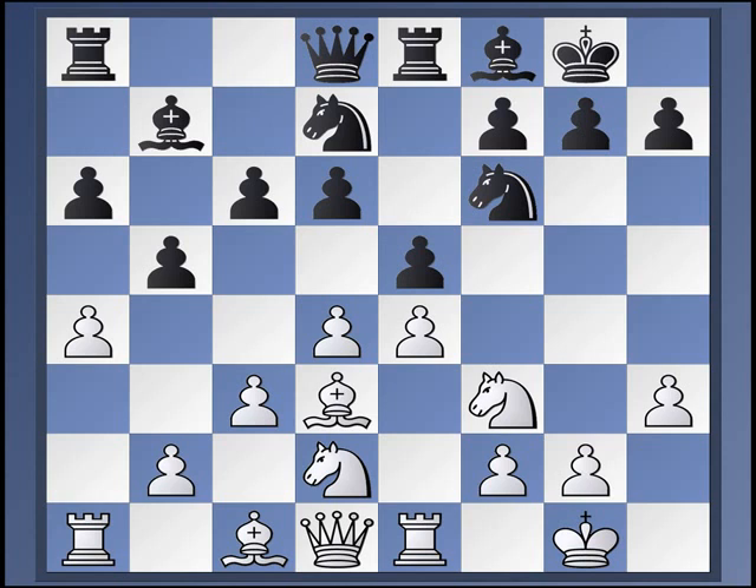Let's discuss this position. What Black is usually going to do is play G6. And the idea is not so much to fianchetto — the fianchetto does happen fairly regularly — but the bigger idea is to play Knight H5. From there, the knight will go to F4, but that's not the end of its journey. Very often Black will end up bringing the knight to E6, often with E takes B4 thrown in first, and pressure the pawn on D4. That's one very important idea that Black has at his disposal.